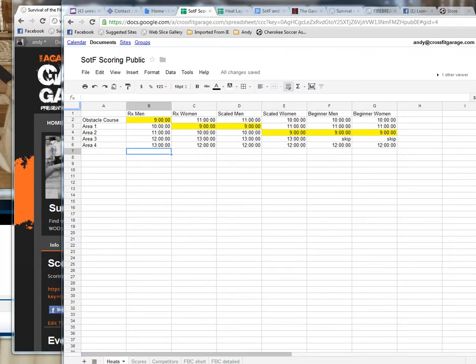Then the scaled women and beginner folks will go from WOD area 2 to the obstacle course and then back to 1. Everyone will report to the next place at 12 o'clock. RX men, you'll be going at WOD area 3. Everybody else will be at WOD area 4, and then you guys will switch. Beginner men and women, you'll be skipping WOD area 3 as you'll be done with the event — you have 3 WODs, or 4 if you include the obstacle course as a WOD, which it is.